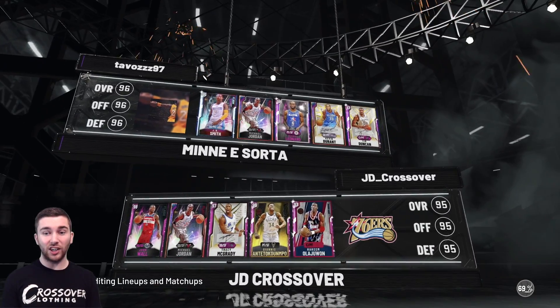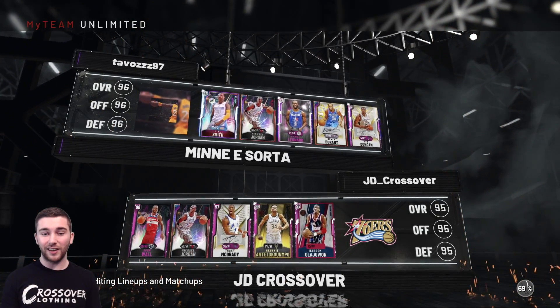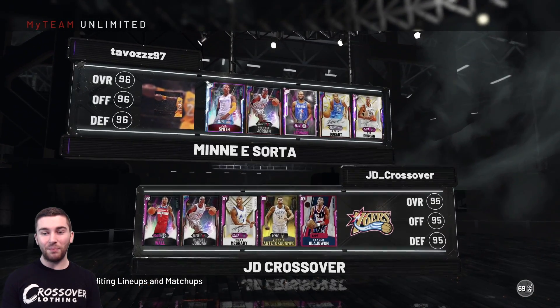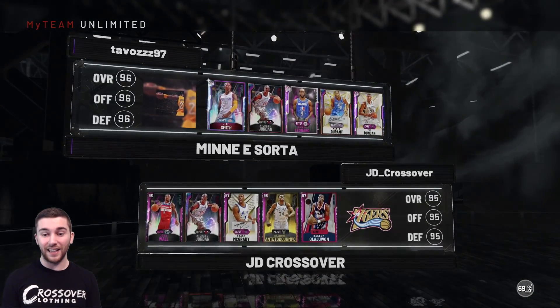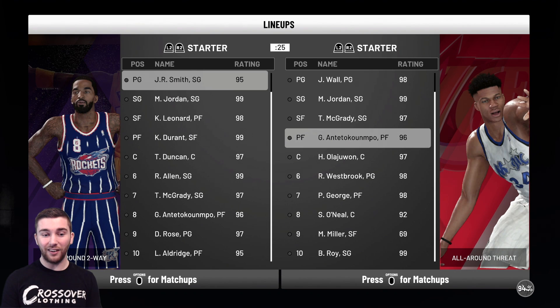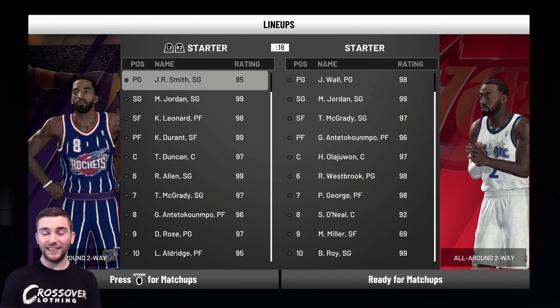I see a glitched JR, Galaxy Opal MJ — they'll cancel each other out — Pink Diamond Kawhi, Galaxy Opal KD, and Pink Diamond Tim Duncan. That is a very, very strong squad. Off the bench he has Galaxy Opal Ray Allen, T-Mac, Giannis, Derrick Rose, and LaMarcus Aldridge. This isn't going to be easy. John Wall, let's see what you can do. Hopefully you can lead us to a W. If not, Westbrook will be coming in to try and get us over the line, because I don't want to waste those five wins I've already got.